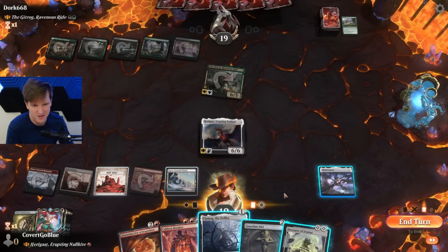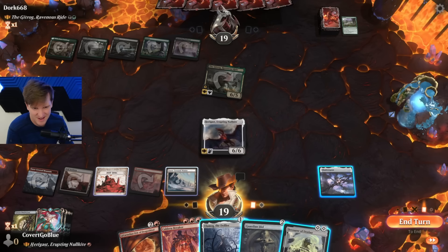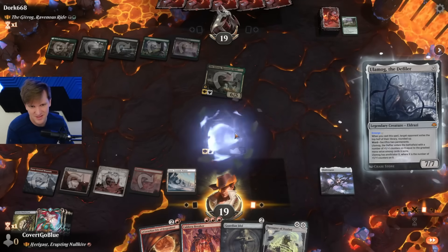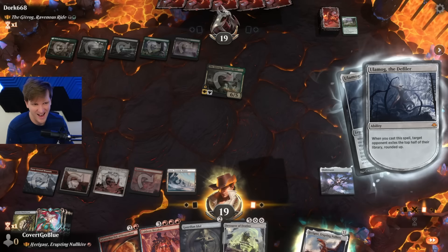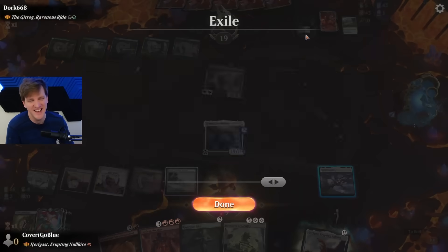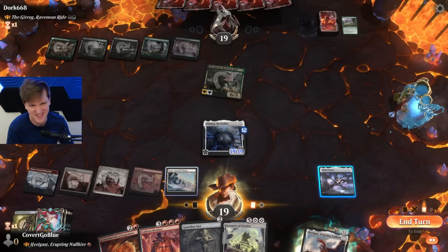Devourer of Destiny. Bloomemog for one, you say? Wait — how much is this? Bloomemog for one! Yeah, let's go! Half your deck please. 19/19 — I see a yard. Oh, Galta! Galta, you monster!